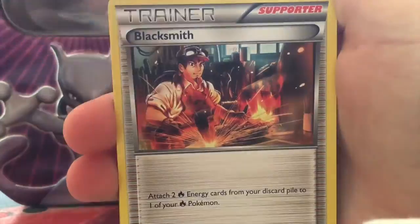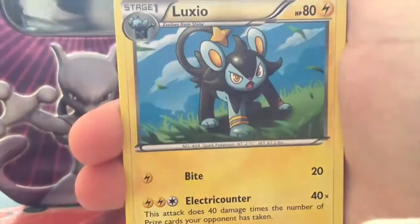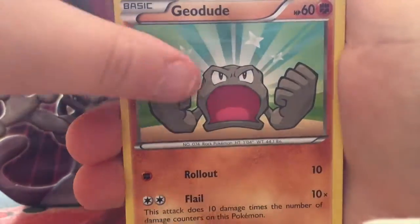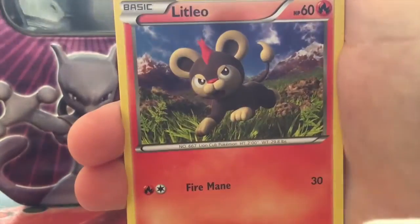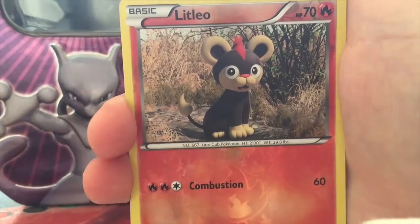Making another Charizard X pack: a Blacksmith, Rapidash, Luxio, Geodude, Stunky, Bergmite, Sandile, Litleo, Reverse Litleo — a different artwork.